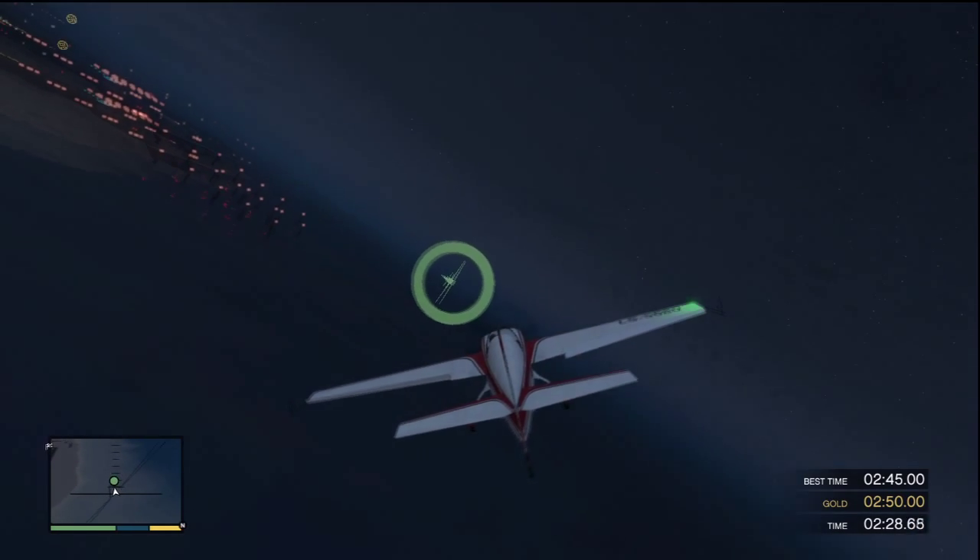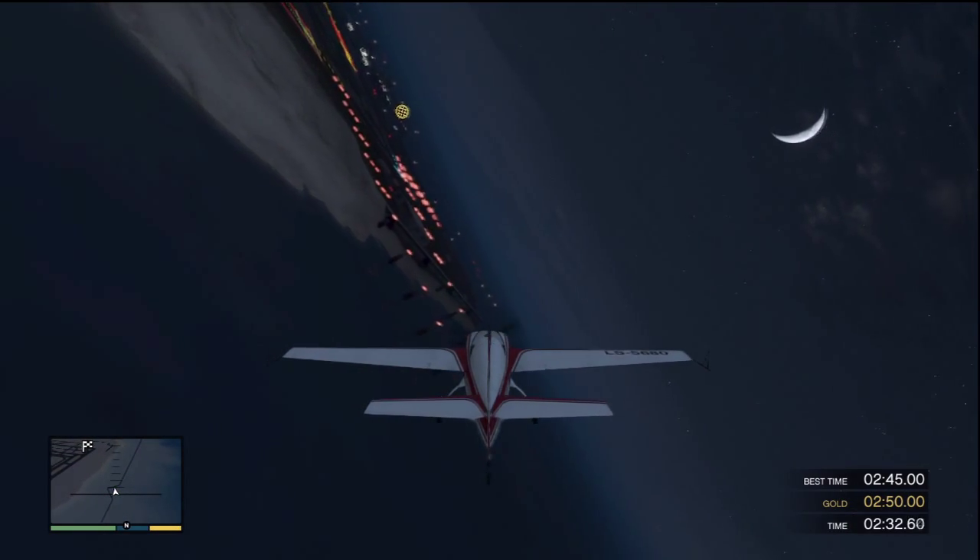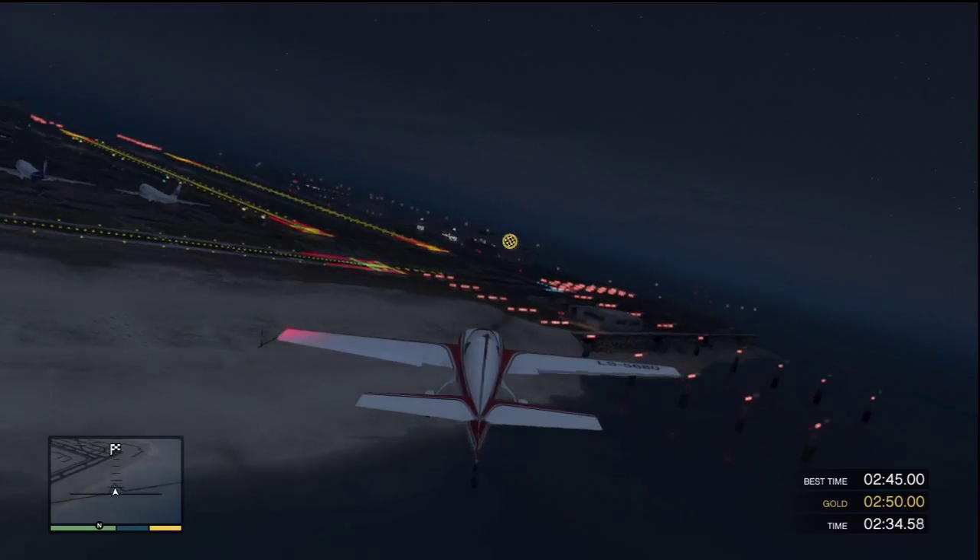There's another left-hand knife here, so bank to the left and use RB. Then that's the final one — just fly to the final checkpoint and you should be done.